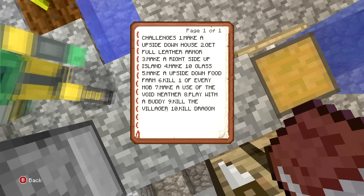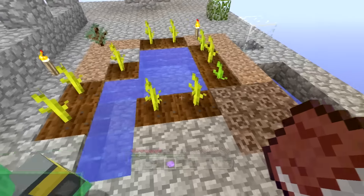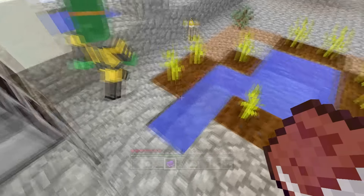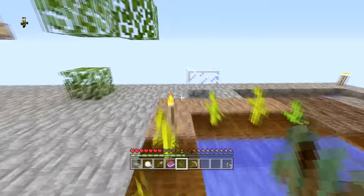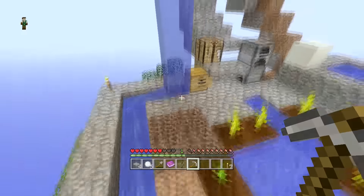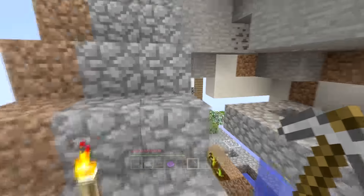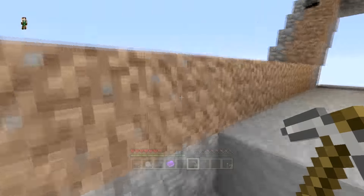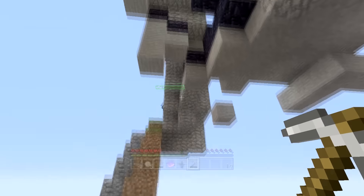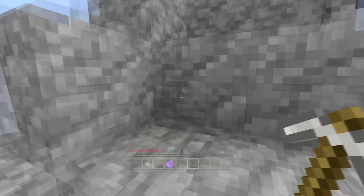Six: kill one of every mob. We've already killed - what did we kill? We killed a villager, we killed a chicken before. If they jump off because they hate us so much, they jump off this island - that means we killed them, that counts. So if that sheep just takes a jump, technically we killed them. We need him though.